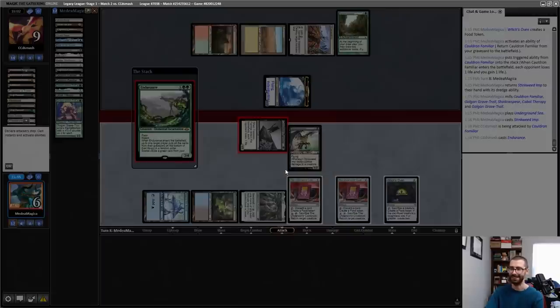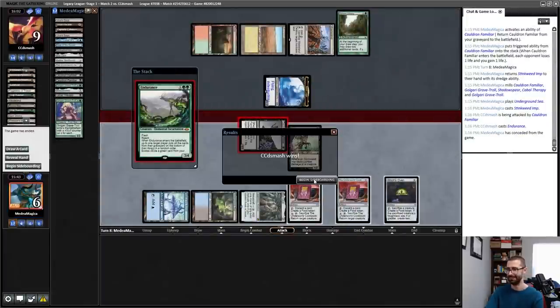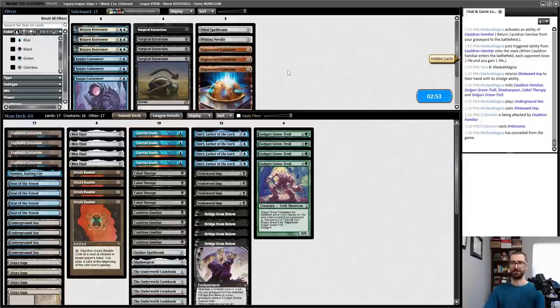End of turn, sacrifice a cat, make a food, return a cat to play. If you've got an Endurance, you have an Endurance — you do not. Dredge Imp — opponent didn't set a stop, so I can make my land drop. Play Stinkweed Imp as a blocker. Attack in with the cat. I'll concede here — I was losing too much ground.